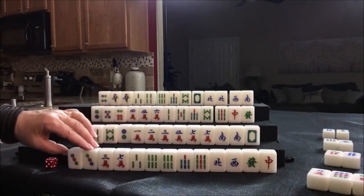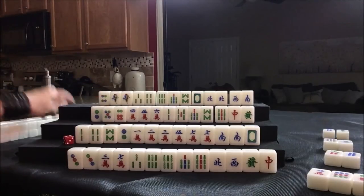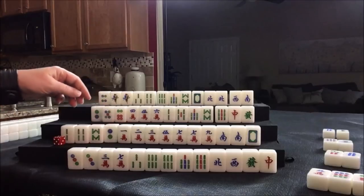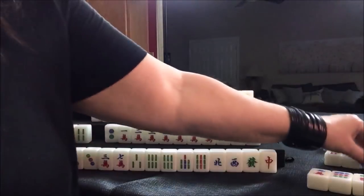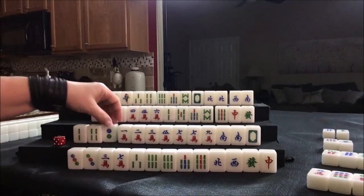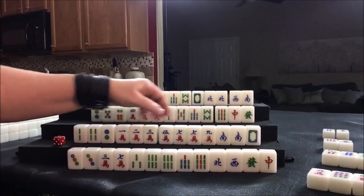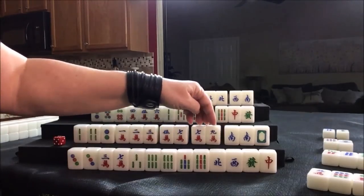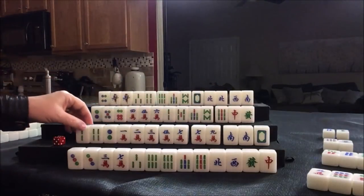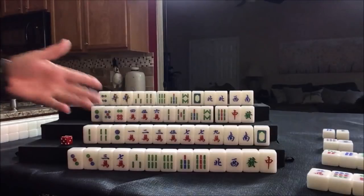Nine crack — that is their primary suit right there. Let's get rid of the eight bam. They do still have some mixed triple chow potential with two, three, four. This is coming in pretty nicely — one, two, three potential chow here, potential chow here, potential pung. One, two, three, four blocks — all we need is a pair in there. I'm thinking half flush is going to be better for them — half flush and pung of seat wind, that would be eight fawn.